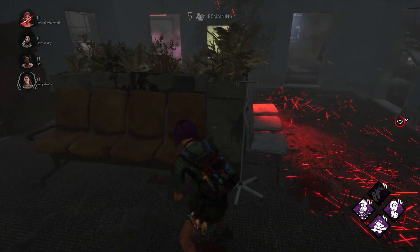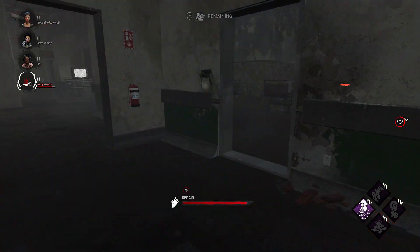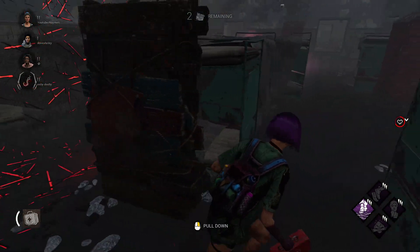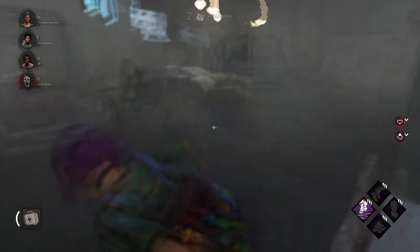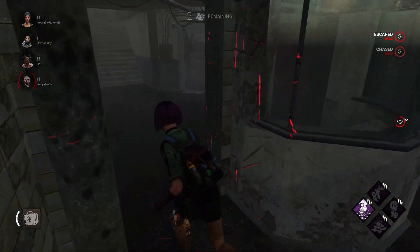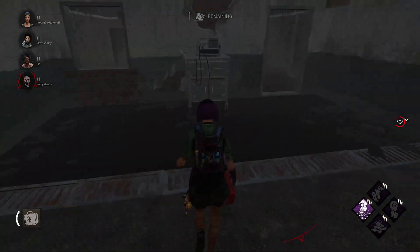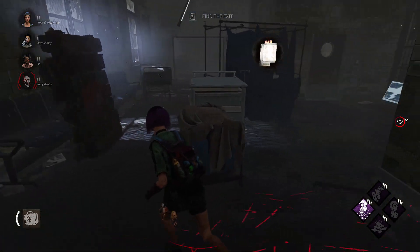Yeah he didn't break it. We're nearly dead there — lucky. That's another gen done. He's back on us again — I'm going to drop this pallet early, he has to break that. If he didn't break that we could run it a few more times. Another gen done, one more left. And there we go — there's the other one. Pretty good.